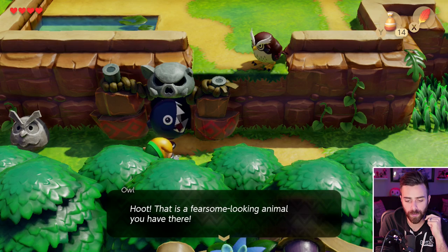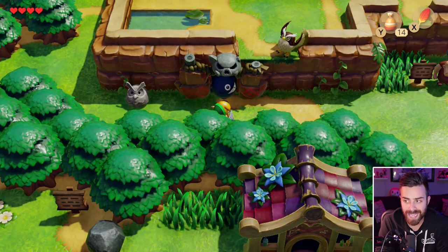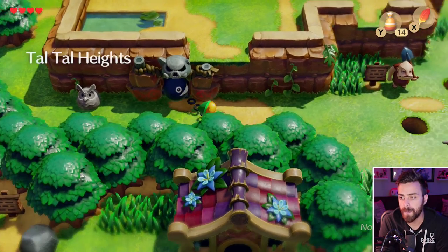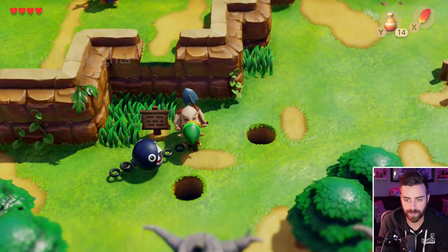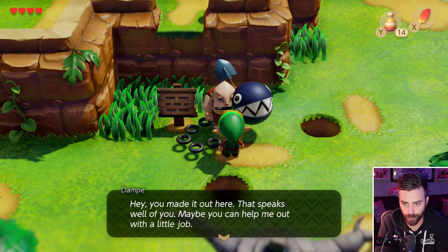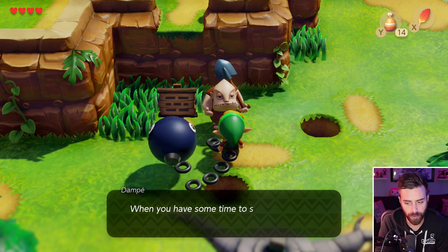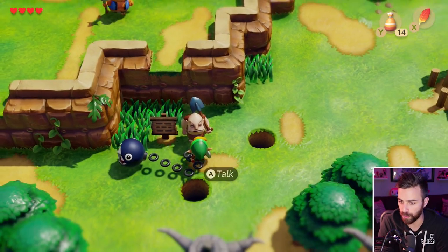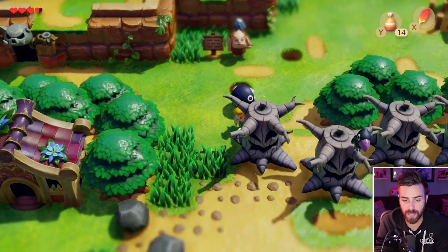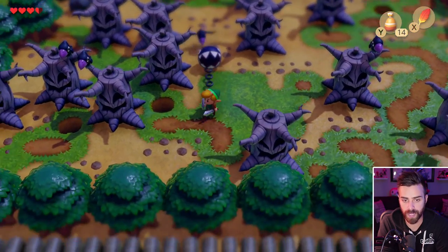That is a fearsome looking animal you have there. Do not forget — the next instrument is in Gopongo Swamp. You should totally use it to get into the swamp. I fell down a hole, Bow Wow — why didn't you save me? Tabahl Wasteland — I don't know if this is where I'm supposed to be, but we're gonna go this way anyway, trying to fill out our map.